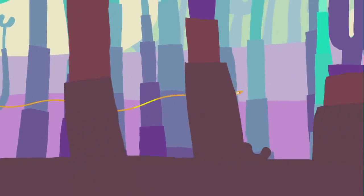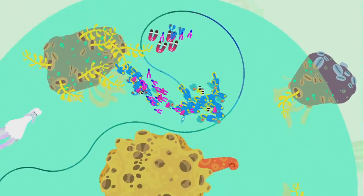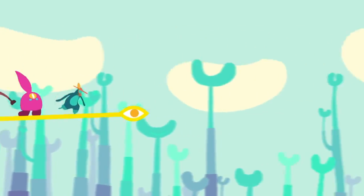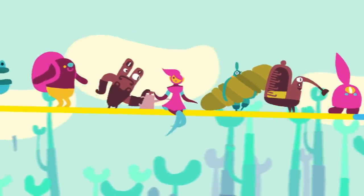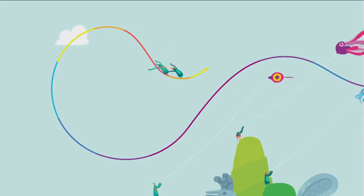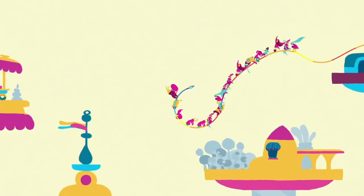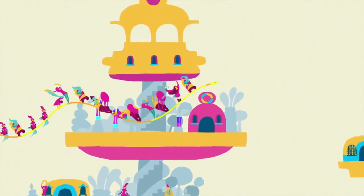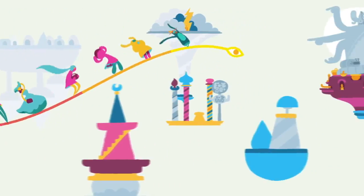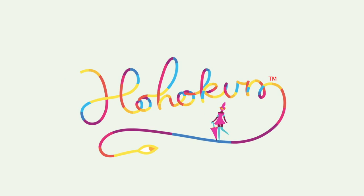Hohokum is one of those games that you grow to love. You come to understand the world of Hohokum and what you have to do to get to the next level in this rather quirky game. It is out on the PlayStation 4, PlayStation Vita, and PlayStation 3 all through cross-buy, making it our first cross-buy title of May 2015. Hohokum is a very quirky game where you collect and use a multitude of controlling mechanisms to complete rather bizarre levels.